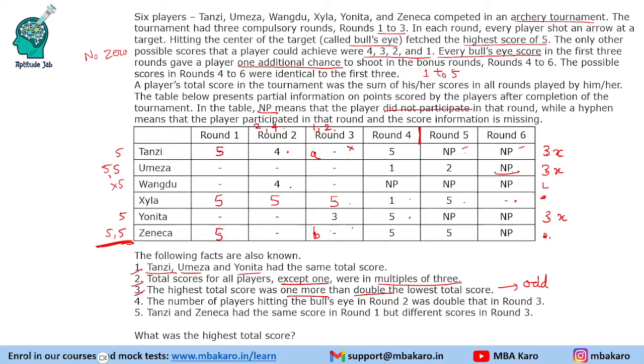Now let's find Tansi's possible total score. Tansi has scored 9 and 14 points so far and needs to score A more points for a multiple-of-3 total. This could be 1 (making 15) or 4 (making 18). Now Omeza, who has the same total score, has only 1 and 2 visible so far. To make 18, the person would need 5, 5, and 5 — requiring a 6th round.